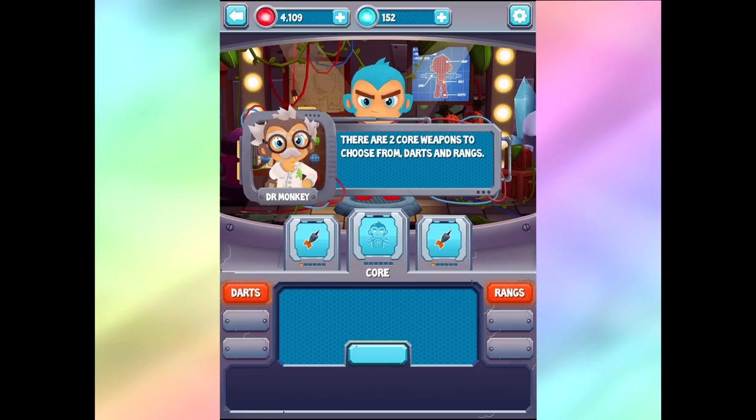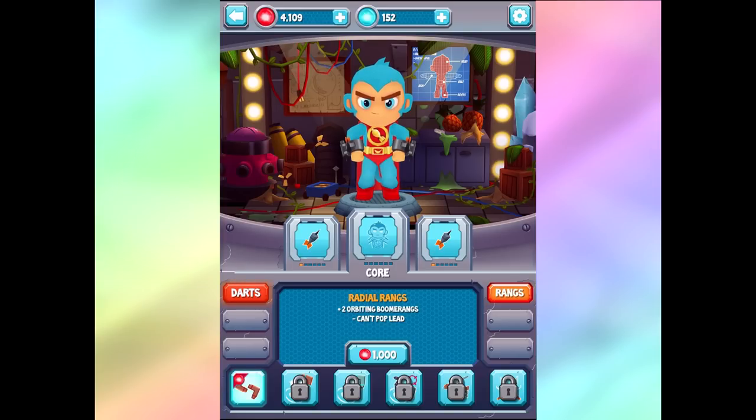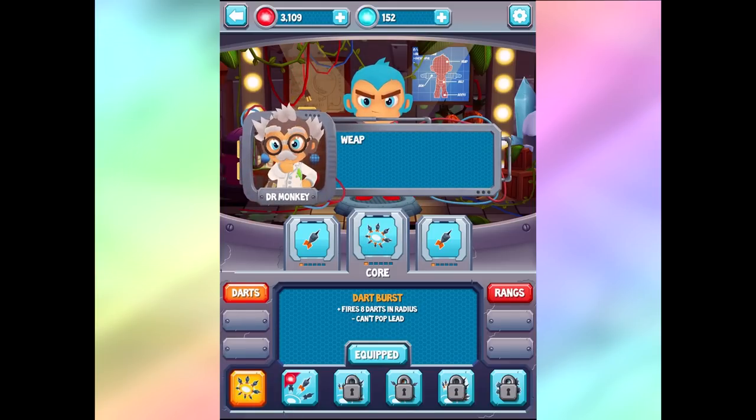Two core weapons to choose from: darts and rangs. I think I'm going to go for rangs for now. Two orbital boomerangs that can't pop lead. What are the darts? Fires eight darts in a radius and can't pop lead either. I guess I'll just go for the dart burst - I know when I played this a long time ago the dart bursts were really really solid. There's another upgrade we can get too.